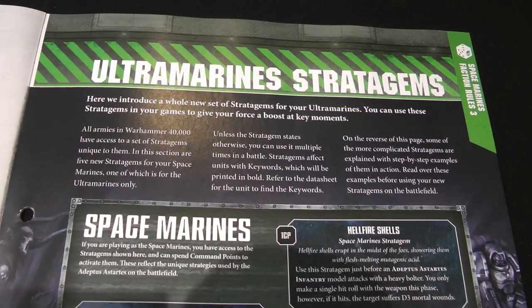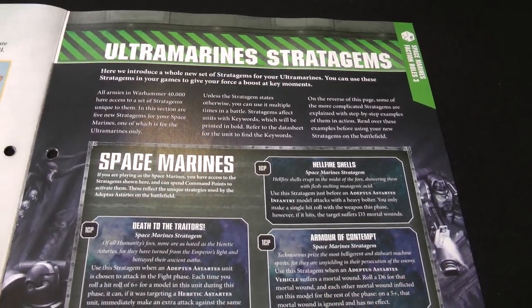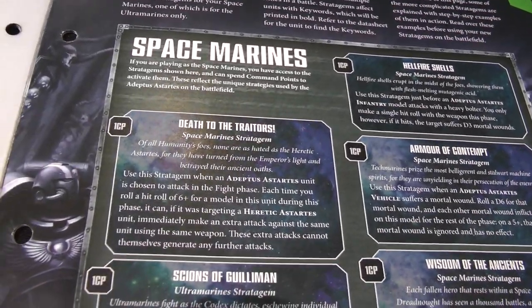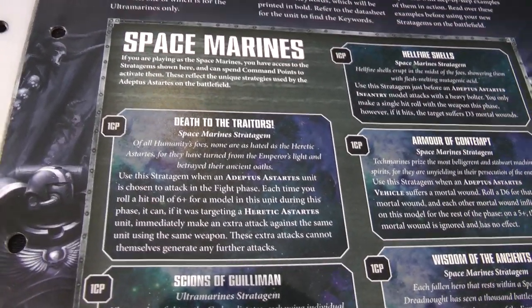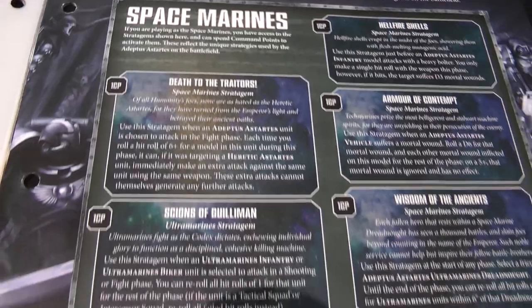Before we get into our mission for this issue, we have a bunch of new stratagems to learn about. We've got five new Space Marine ones. First up is Death to the Traitors, which essentially gives a Space Marine unit in the fight phase a 'Death to the False Emperor' effect — if you roll a six when making a melee attack roll, you get to roll an extra attack creating extra hits, but only against Heretic Astartes units.